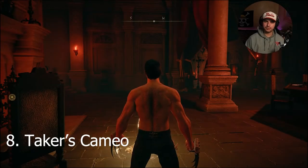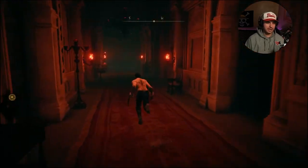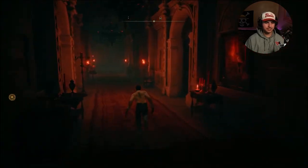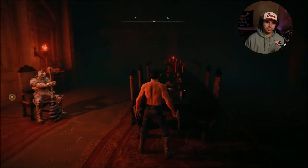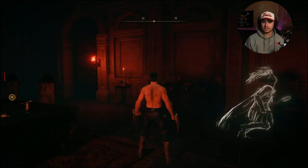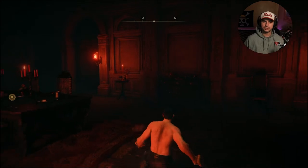To get the Taker's Cameo talisman that restores HP after defeating enemies, we have to go to Volcano Manor. After speaking to Lady Tanith, you're going to get a key. The key opens some doorways — the main one we're worried about is right here. Once you open this door for the first time, there will be a letter from Volcano Manor on the table, which is like a quest. There are four quests total, but after completing the third one, you will get the Taker's Cameo talisman as a reward. These quests have you hunt down an NPC; once you kill them, come back and speak to Lady Tanith for your reward. The locations are marked on the map so it's not super difficult to find them.